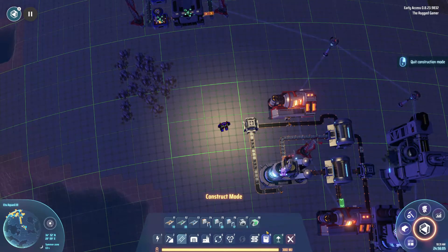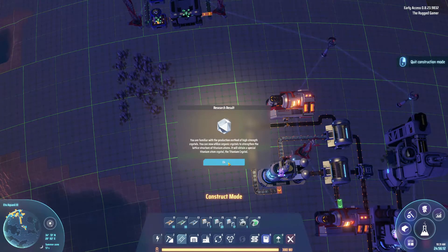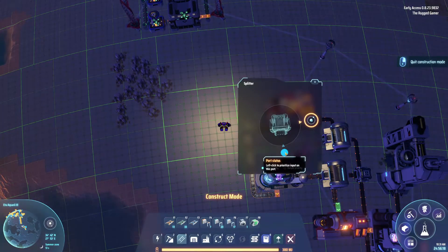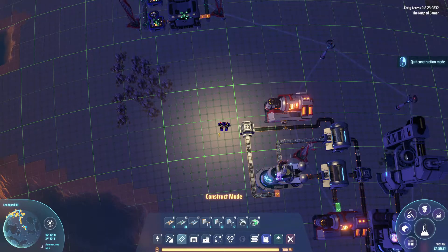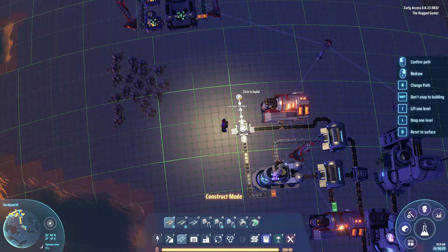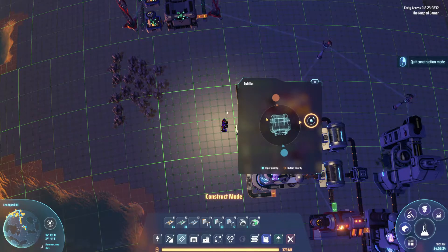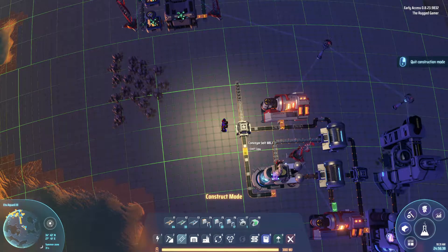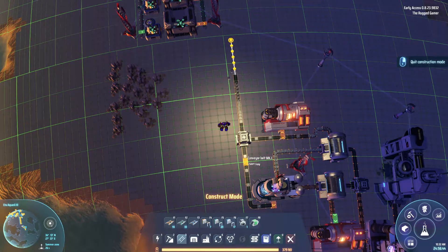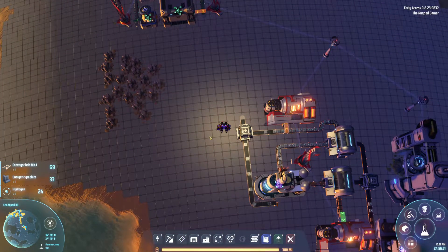So we've got our graphene. What we actually need... high strength crystals. What I'm actually going to do is have hydrogen come off two points. I want my graphene to come this way, so we'll send this this way for now. Then I'm going to change this setting to be graphene, not hydrogen. Hydrogen, you're fine. Let's just extend the belt. That means hydrogen will come off both sides.